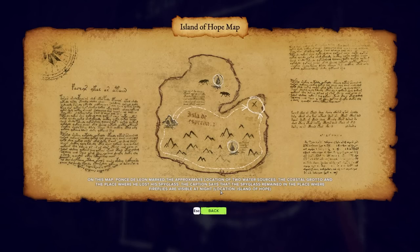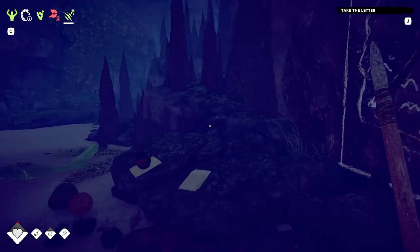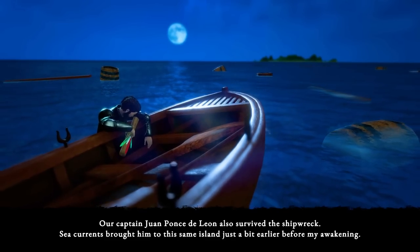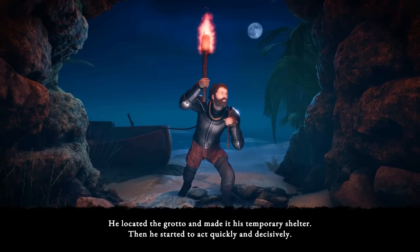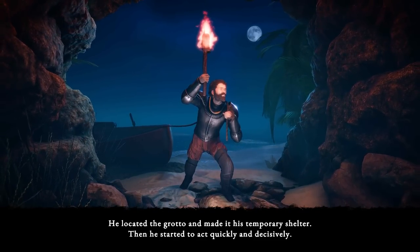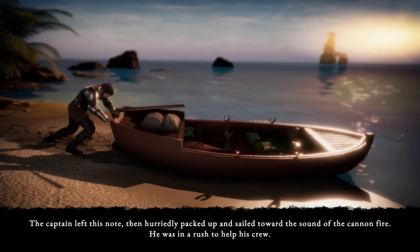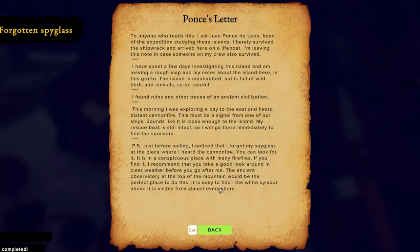Puffball mushrooms — I thought they were going to be potatoes. Take the letter on the wall. An unfinished region map — that's where we sunk. On this map, Ponce de Leon marked the approximate location of two water sources in the coastal grotto, and we're at a place where he lost his spyglass. The captain says the spyglass remained in place where fireflies are visible at night. Island of Hope. The sea currents brought him to this island. He showed up at the grotto, made a temporary shelter, and started to act quickly. Distant cannon shots — a signal from one of the other ships, so not all of them sunk. He packed up and sailed toward the sound of the cannon fire.